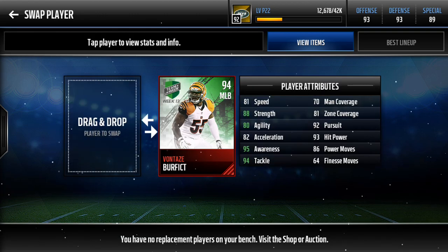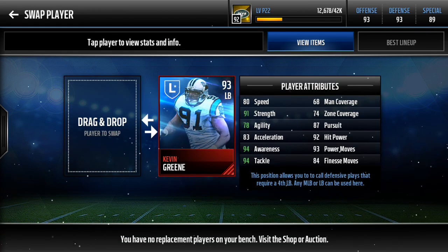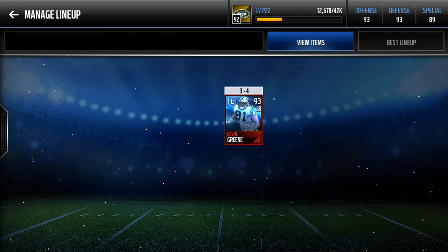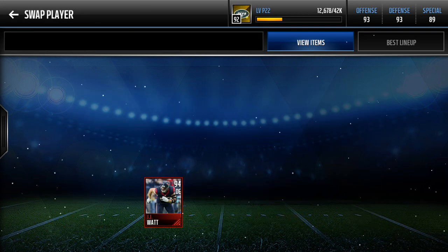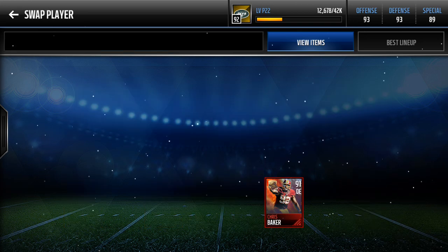Middle linebackers: Vontae Davis is perfect — I bought him once and he's done great. Kevin Greene — I've had him for so long and he's still on my team, he's done great. Next, defensive lineman: J.J. Watt, had him for a long time.